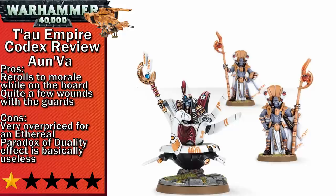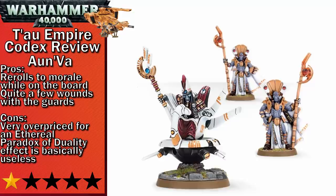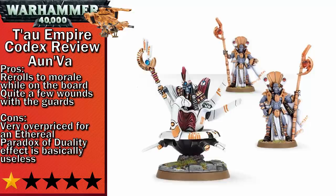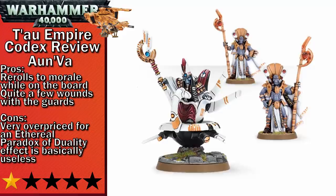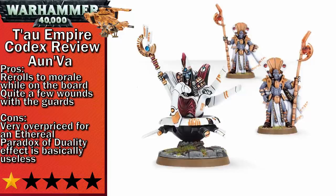For the first unit in one-star, we start with Aun'Va. Aun'Va is a more expensive Ethereal. He comes with a unit of bodyguards that are okay melee combatants, and you can pass your first four wounds off to the bodyguards, bringing Aun'Va up to an effective ten wounds. Aun'Va has the unique effect of allowing you to re-roll morale tests for any Tau units while on the battlefield. This would be pretty good if Ethereals didn't also give nearby Tau units Leadership 9, making it really hard for them to run away anyway. His final unique effect, the Paradox of Duality, turns all negative AP targeted at this unit into an increased save, but he only has a five-up save and Toughness 3, so most infantry fire will get through.